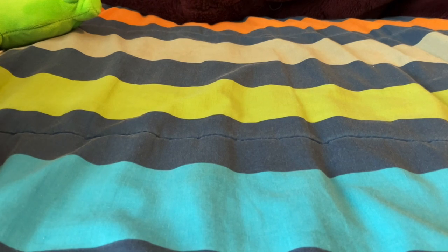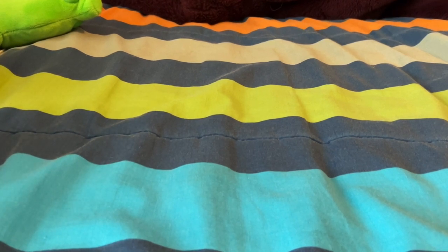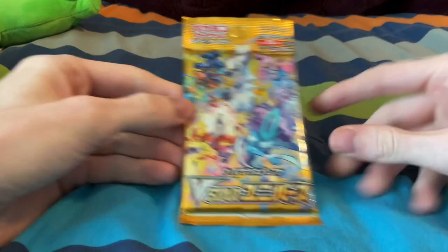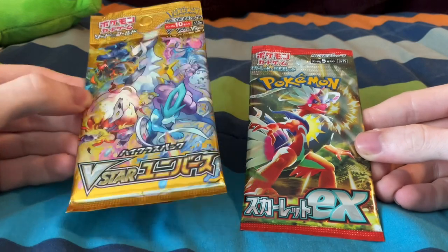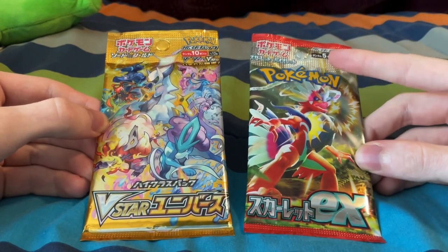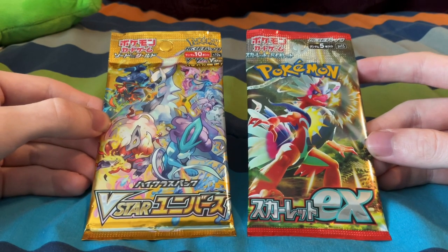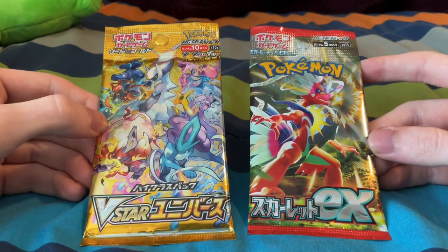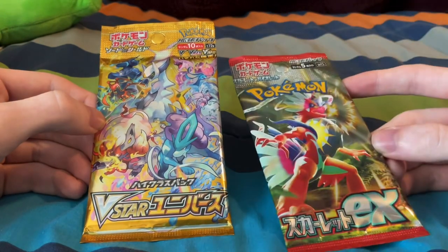Since I went to Europe and all that, might as well get some non-English cards, because I don't really want to buy any singles and I figured it'd be kind of cool to pull them myself and see if I can tell what anything says. Probably not. I think this one has 10 cards and this one has 5 based on the number at the top. I don't actually know what any of this says — I speak zero Japanese — but I assume this set is pre-Scarlet and Violet since it has V cards in it. And this one says EX.